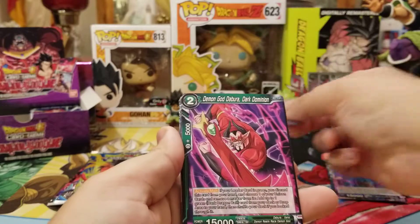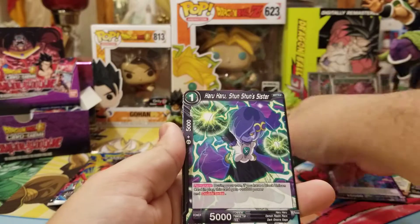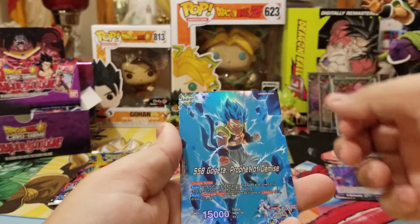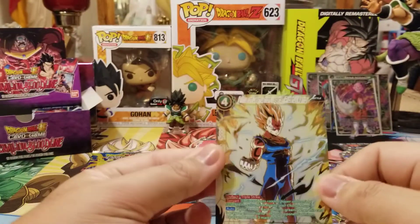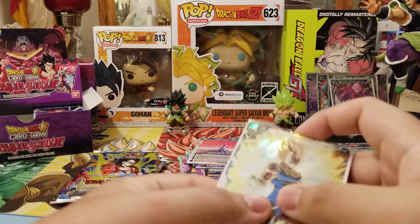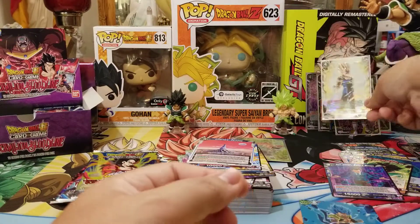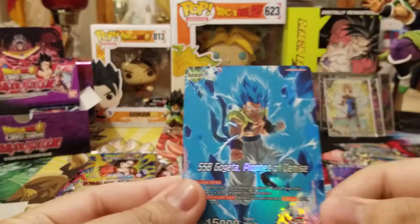We got Bibbidi and Majin Vegeta, Dabura, Devilman, Piccolo, Gohan, Haruharu, Baby, Baby — ha ha, two babies back to back — Goku, Planet Tuffle, Gogeta foil Leader, and Prince of Destruction Vegeta Prideful Warrior. So we pulled both the regular Vegeta and the SPR, and then we pulled the regular Unison Broly and the SPR. And then we pulled a foil Gogeta Leader — Prophecy of Demise, full art.